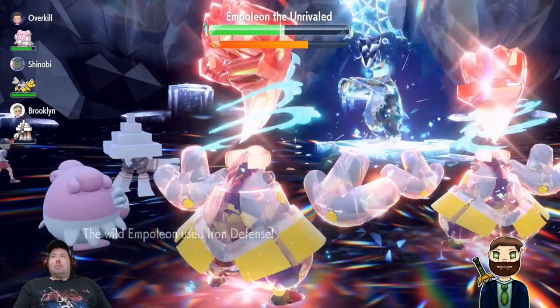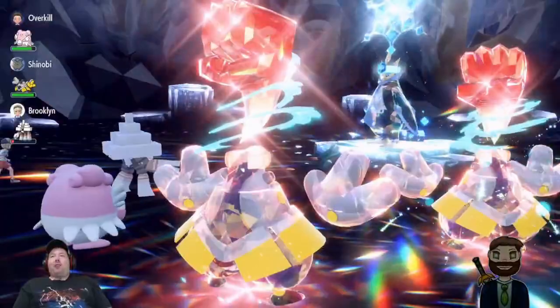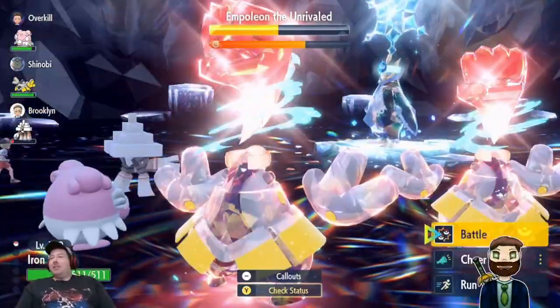With about 65% of its HP remaining, Empoleon will use Iron Defense. This means once the shield goes down, its defense will be higher than it was before, but hopefully you're boosted enough at this point to not have to care. Empoleon will reset its own stats at 50% HP, which means about the same time the shield goes down, it will reset any stat debuffs you might have managed to get on it.